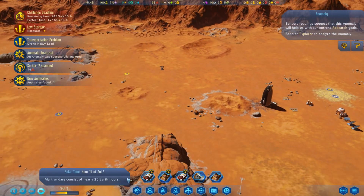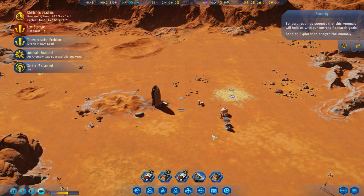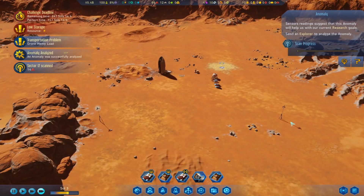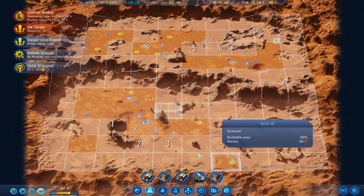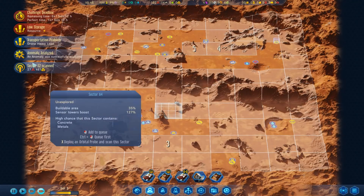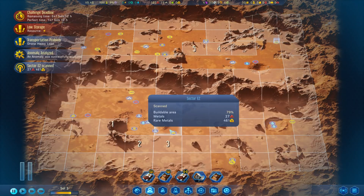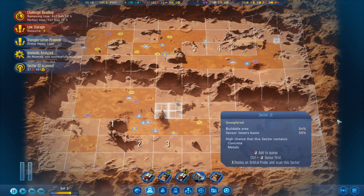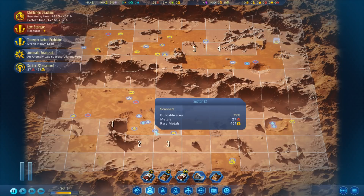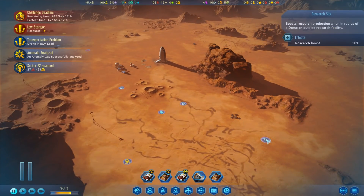Alrighty cool - where are we? We're only on day three. I've got to say this has been a very, very good start so far. I should probably get some more scanning towers put out. We've just scanned another sector - scan sector E2. We found some rare metals, some more metals.